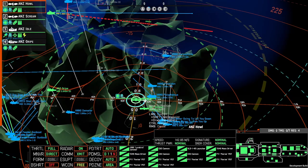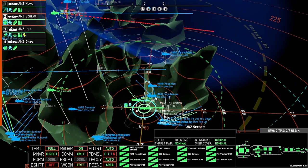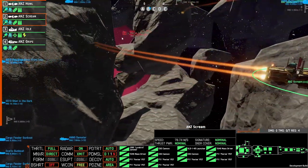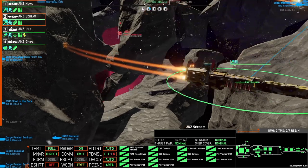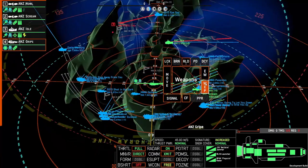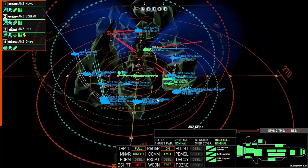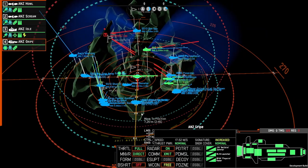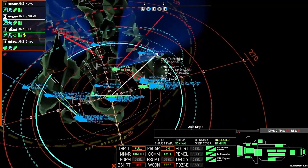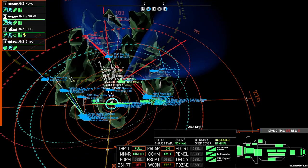We're going to get Howl and Scream into position — I think we'll start to go around the right-hand flank shortly. We've got the Peristaphone moving into cap B, getting an early cap. Something's over on D, and we're also getting E, so a little bit of a lead going our way to start. The Gripe has a Bellbird, R-18 launches, and a Pinpoint so it can jam and lock but also has a little offensive capability. I eventually decide to send it up above the map fairly high.